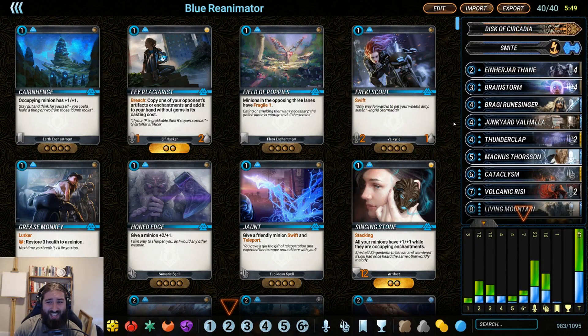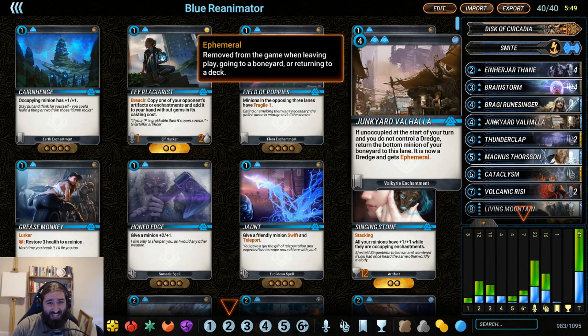One thing I really like in this deck is Junkyard Valhalla. It is another reanimator tool — if you ditch something huge and don't have Hopeless Necromantic, you can put down Junkyard Valhalla and it'll still come back. Say you ramp a bunch and get something big, but it gets removed — Junkyard Valhalla is going to bring it back eventually. It's just really nice for recurrent value.